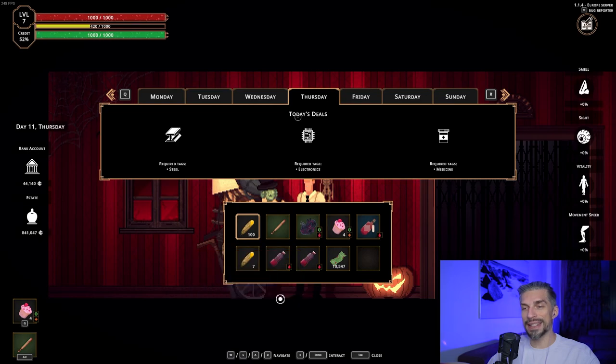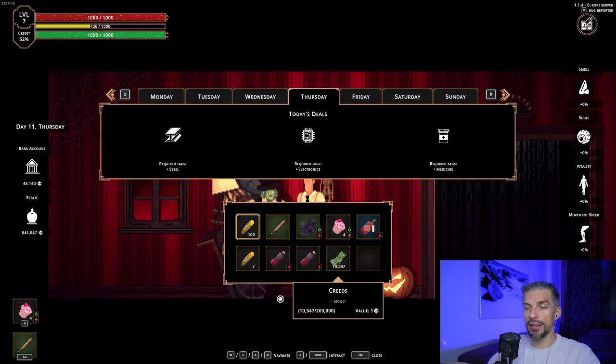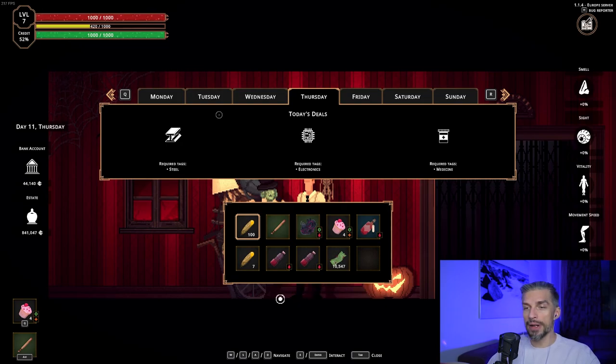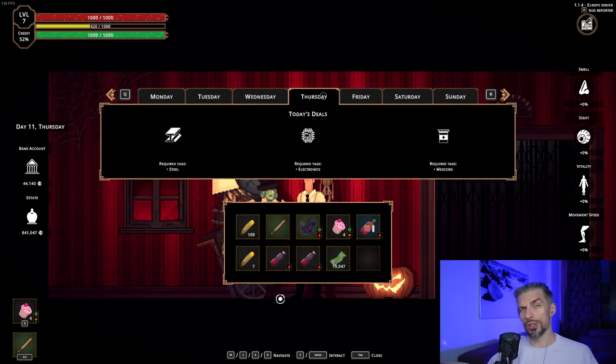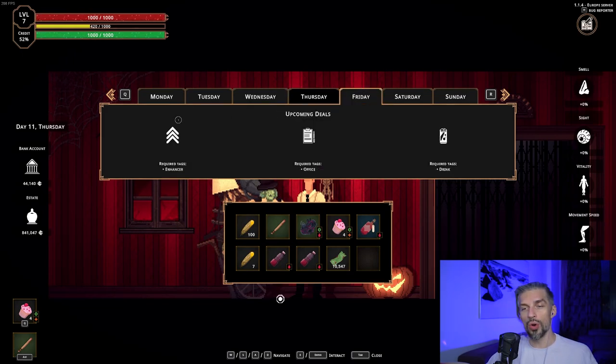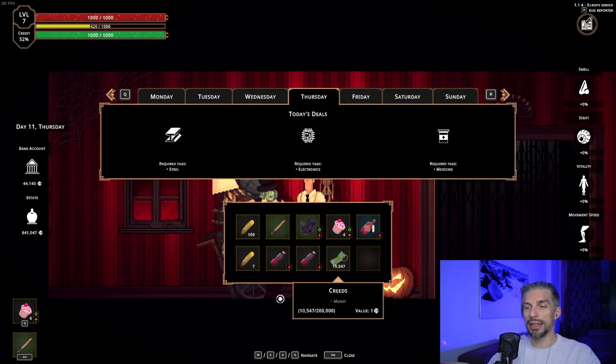Now for Octave — he buys stuff from you in exchange for crids, which is the in-game money. Every day he has different deals, so the items he'll buy change daily. If you want to earn crids, think about what's being rewarded today and tomorrow when you go into Century City, because you can collect items and sell them the next day. That said, in my opinion money doesn't matter that much in early game — it's more important to do quests and get those permanent rewards.